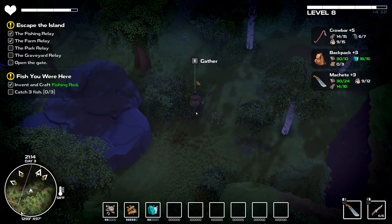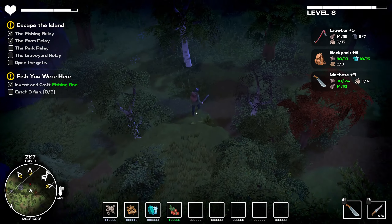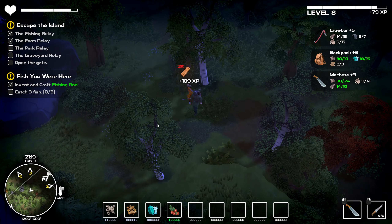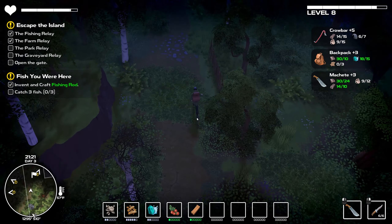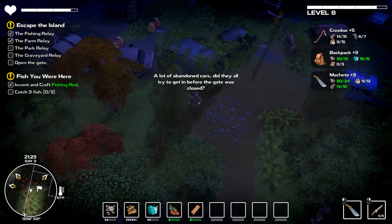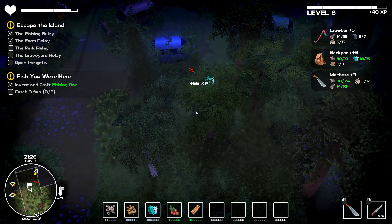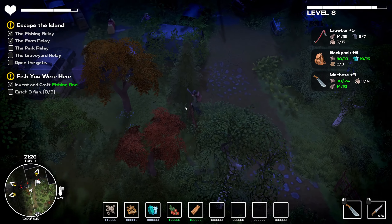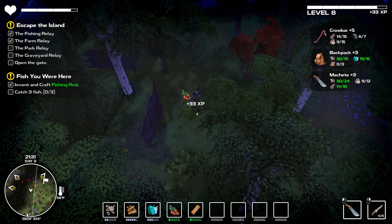We'll gather up some berries. We're in it now. That was much easier than when I first ran into one of those, right? Either I'm just getting better at attacking or all the material we have helps out. Let's try to eliminate these one at a time - oh, another one of those guys. There are lots of them here.